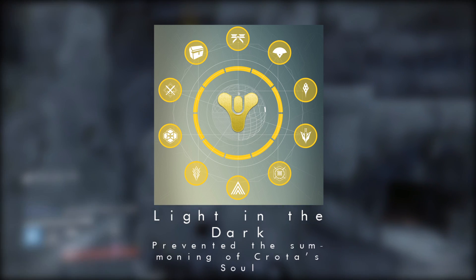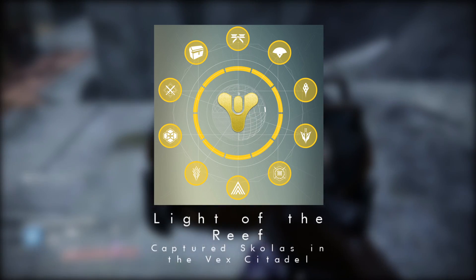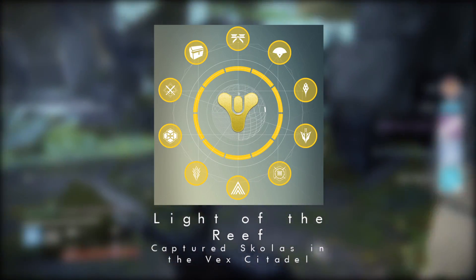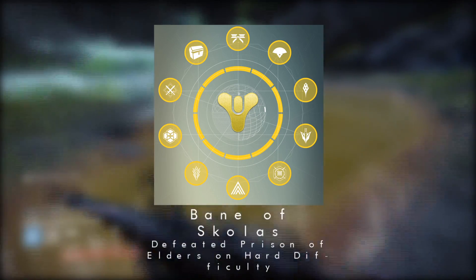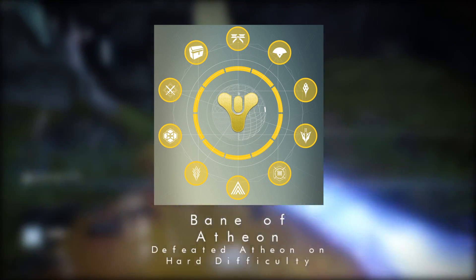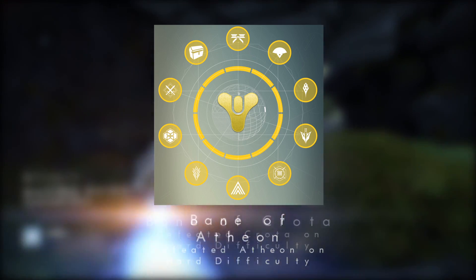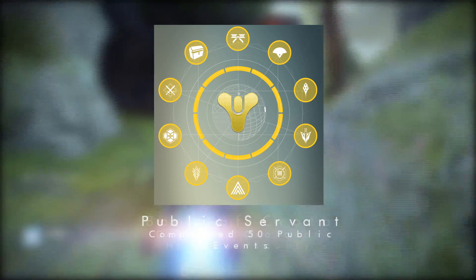Light of the Reef requires you to capture Skolas in the Vex Citadel, completing the House of Wolves storyline — so you'll need that DLC as well. Bane of Skolas means defeating the Prison of Elders on hard difficulty, beating level 35. Bane of Atheon requires defeating Atheon on hard difficulty in the Vault of Glass. And Bane of Crota means running through Crota's End and beating Crota on hard mode.